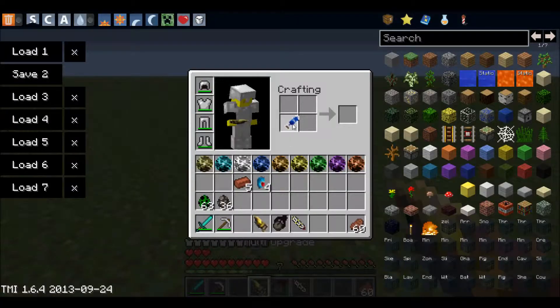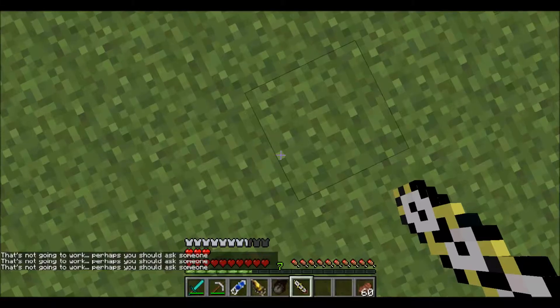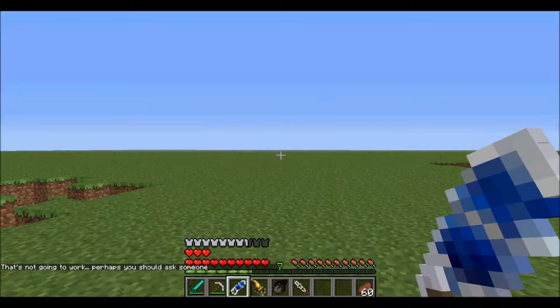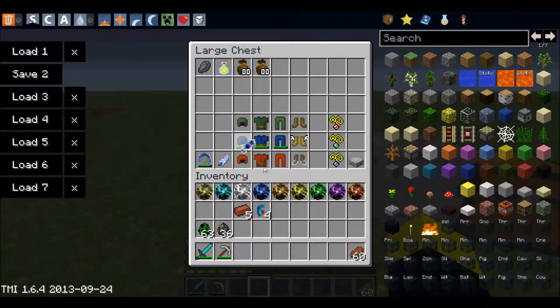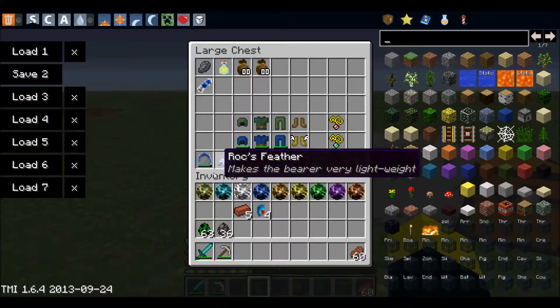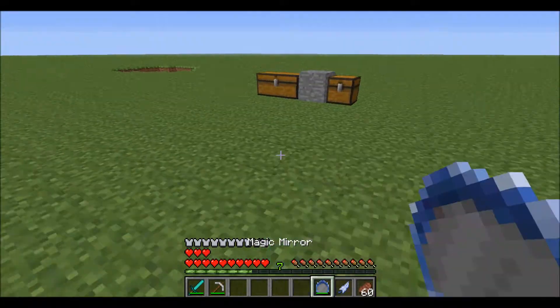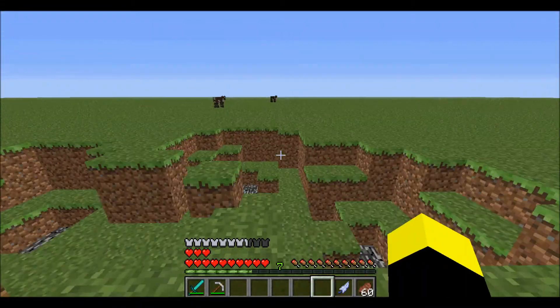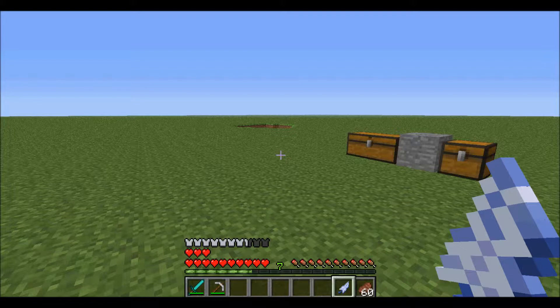Here are the hook shots, also found in dungeons. The hook shot only works on wooden materials — you hold it out and fire it. The extended hook shot is the exact same thing but with a longer distance. Next is the stone shot, which works on stone. One cool thing is that if you aim it at wood, it destroys the wood.